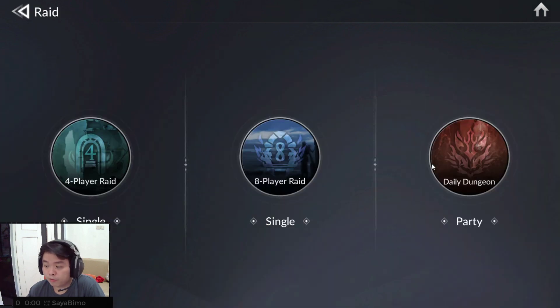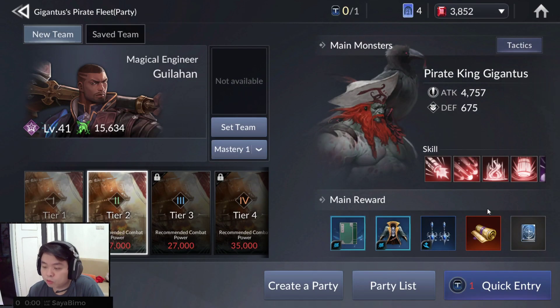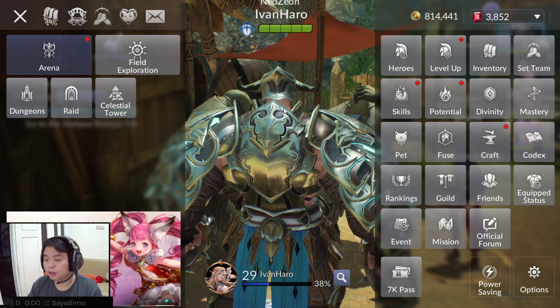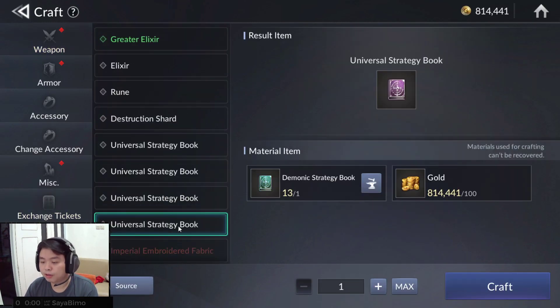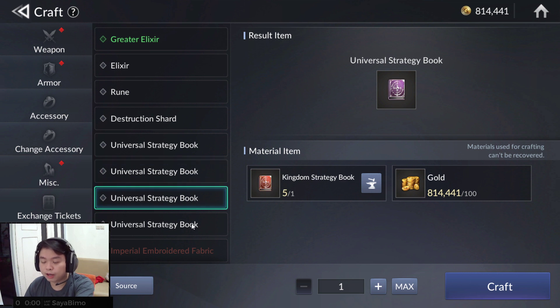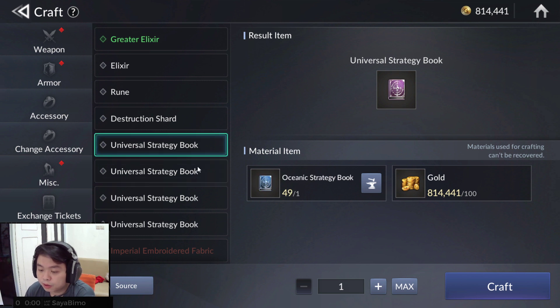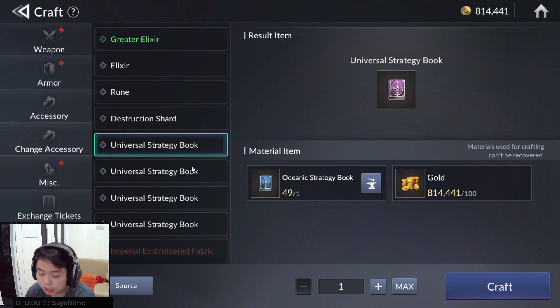For the daily dungeon, it is for the main party and you can get books from there too. Now if you have one or two books in abundant amounts, you can craft Universal books. For example, if I have 49 blue books and only 13 red and green, I can craft those to fulfill the missing types and upgrade my formation again. That's how it works.